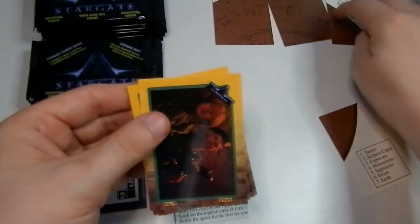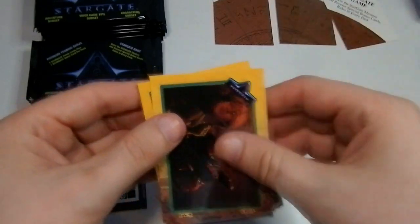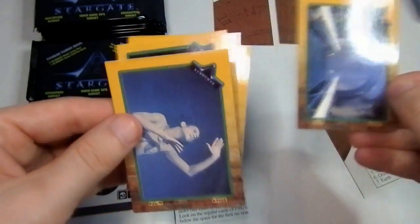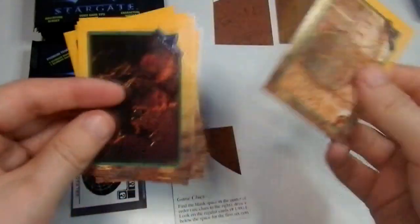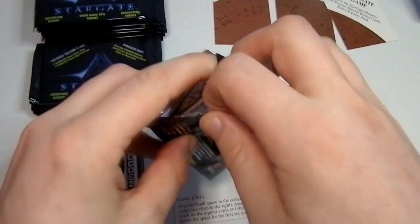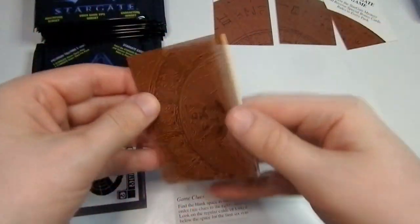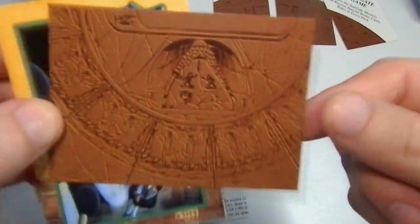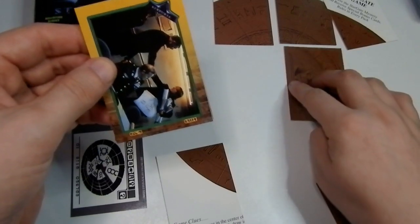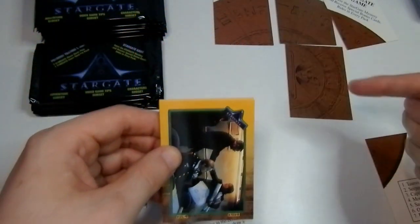Number 4! See if we can complete this target — be nice if we did. We haven't come across any foil ones yet, unless I've missed it. Number 7. That one's number 8. Otherwise it's going to go 4, 4, and 4. So that's nice.